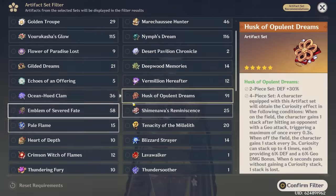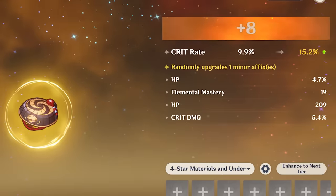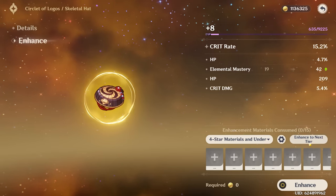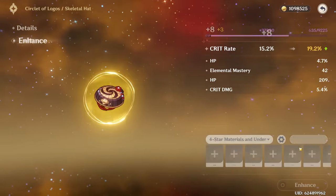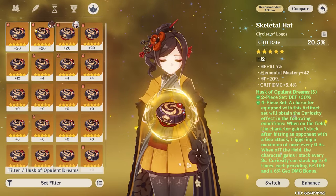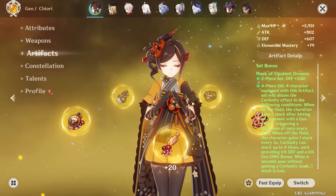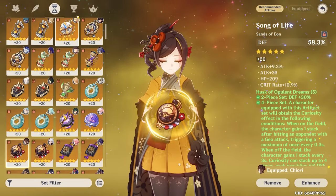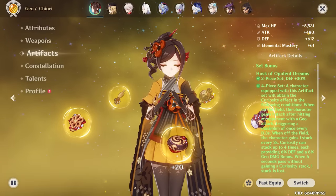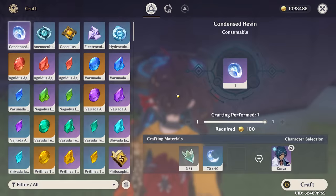I don't even know if I need to roll the other one or not. It's kind of already worse. I'll give it one more chance — no, it's dead. Thank goodness — that is such a relief that we got a good hat. That is going straight on Chiori. Now all we really need is a good sands or a good goblet and then our build will be completed.